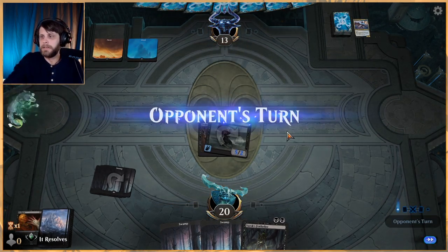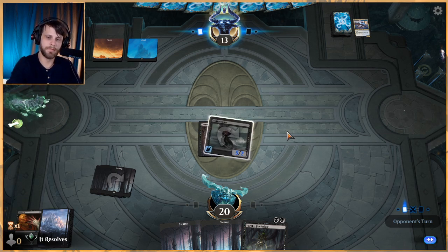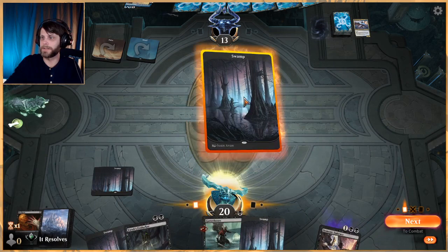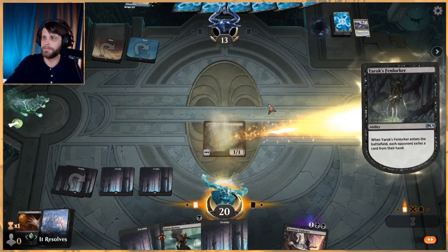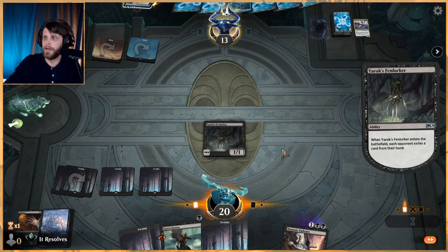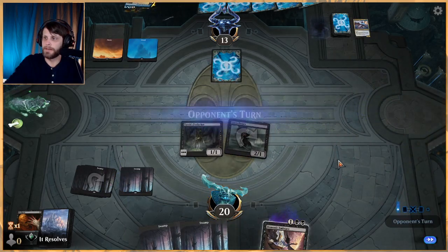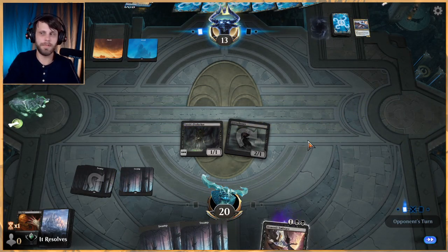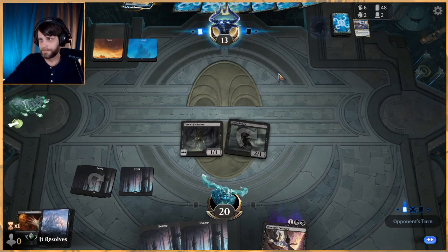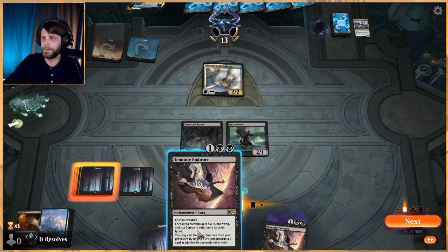This is interesting — I think we just do this and hit for five. I don't know if that's correct but we'll see. That did take up their entire turn though — interesting. Let's exile a card and then just play Gutter Bones obviously. We do need to leave a card in hand if we want to bring Demonic Embrace back, so let's keep that in mind. This blue-white flyers list is pretty potent.